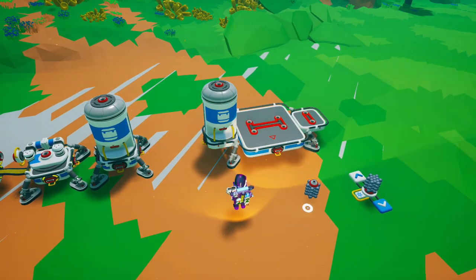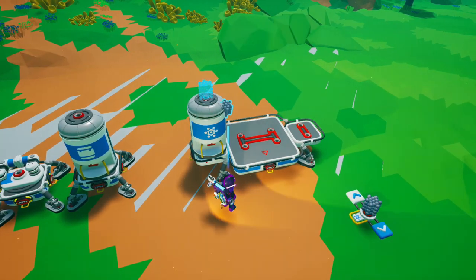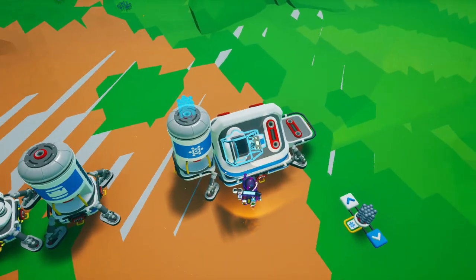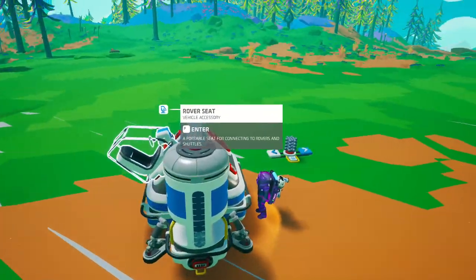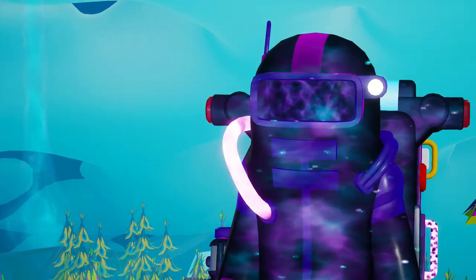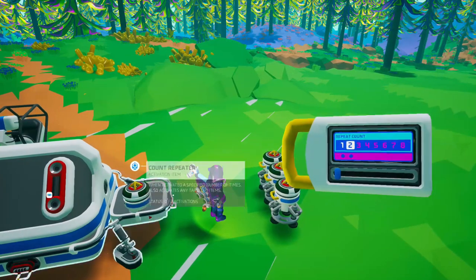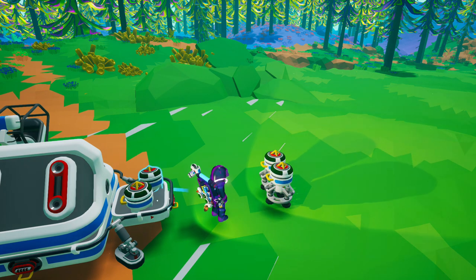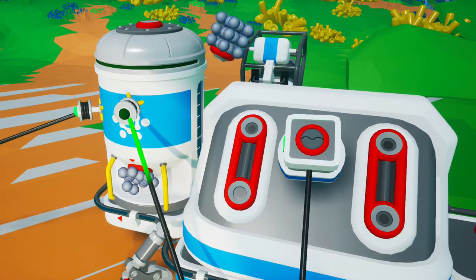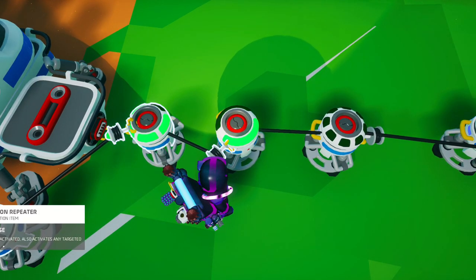Place a canister with six resources on the platform — it could be any resource, I'm using some cheap compound. Now place a large storage and leave only six slots available by filling up one slot with anything you want. Now we need to get a signal every minute, so place two count repeaters: the one at the bottom set to five, and the one on top set to two. Five times two equals ten. The canister is going to count six items corresponding to six seconds. Six seconds multiplied by ten equals sixty seconds — one full minute.